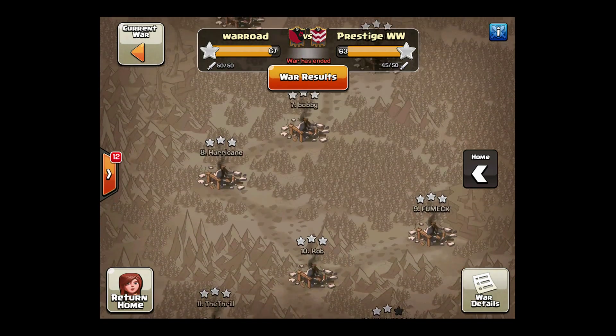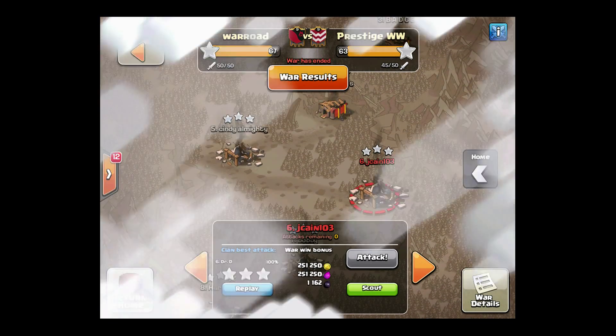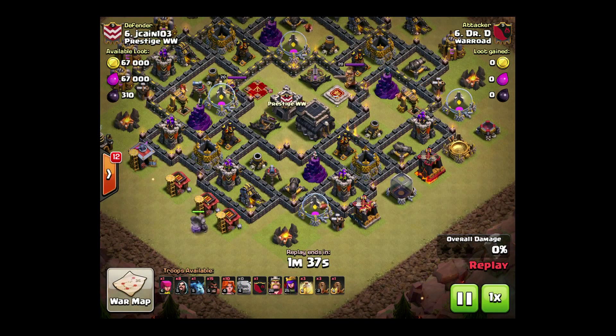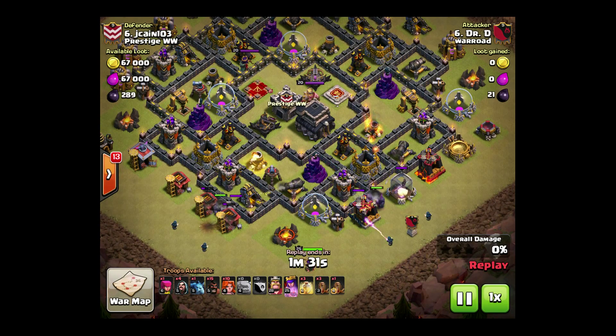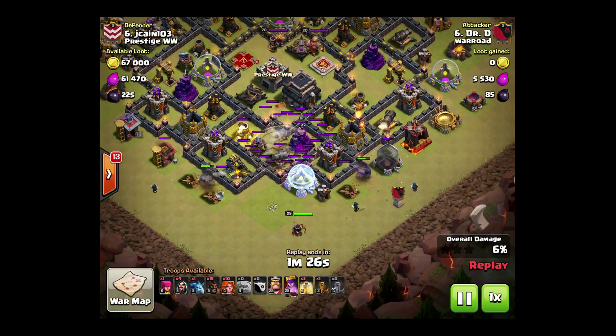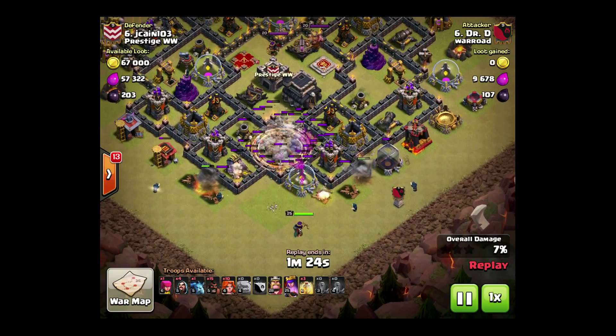Moving up to Dr. D, who at Town Hall 9 is using a Govahoe. He's got 10 Valks ready to roll through this base. We're coming with a very standard two Golem entry for Wizards — two on each side to set a nice wide funnel. We get the Queen down nice and early and start working Quad Quake, opening everything up.